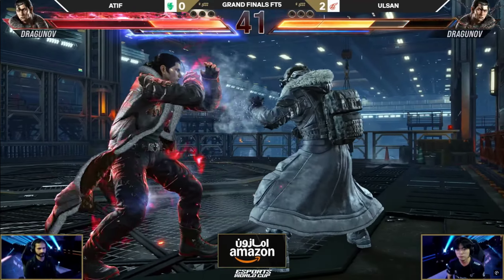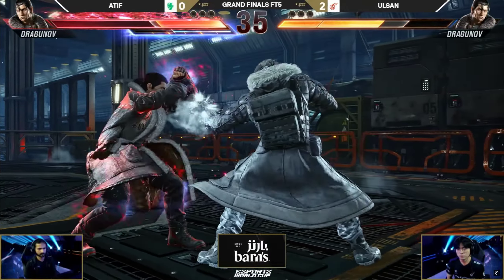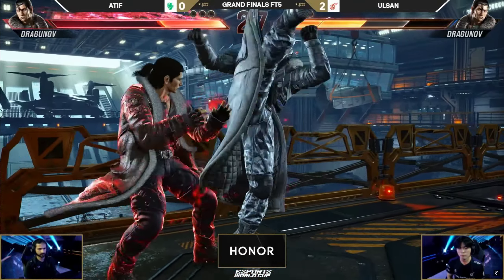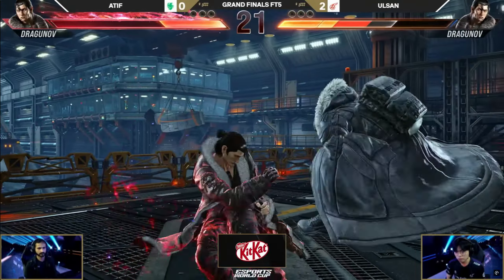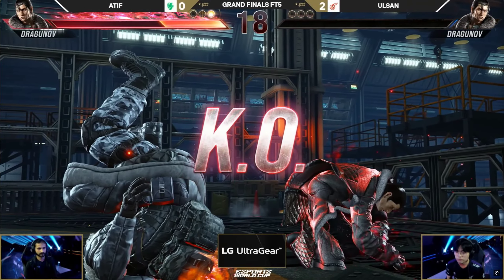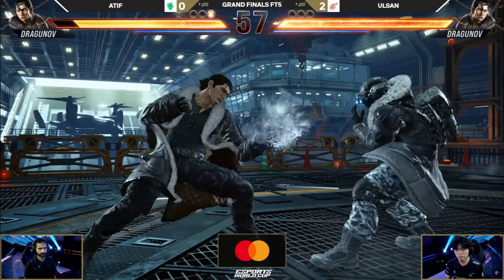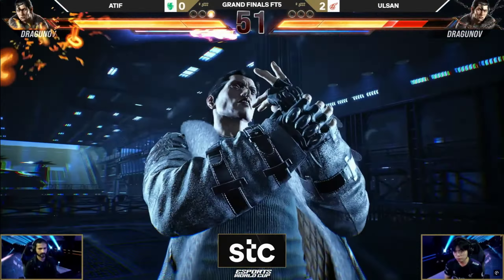Atif says he's had enough, big damage here, full combo on the wall. Ridiculous. Heat dash. One thing about Atif — I've been noticing this entire time — he has no problem fighting without heat. It's Dragunov, get it out of here. Atif answering back. All he's got is Rage and a Dream. Rage is plenty in this game, especially with Dragunov — it's enough damage. Rage, you don't need a Dream, you just need the Rage. The crowd is getting crazy out there.